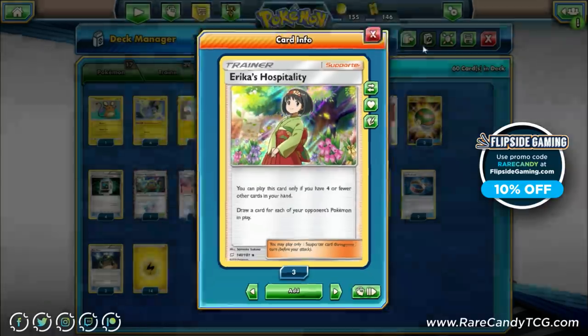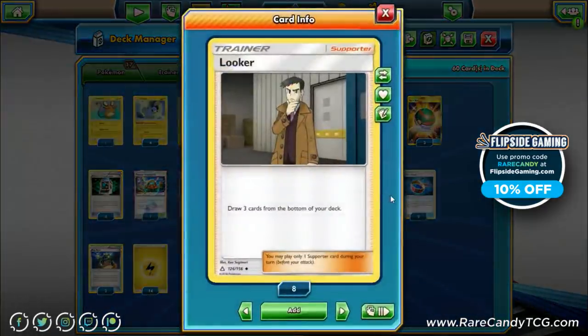We have four copies of Looker, which draws three from the bottom of our deck. The reason we play Looker over Hau is because we have Looker Whistle to search them out and thin our deck. After turn two, you usually want to search out your extra Nuzzle Pokémon and thin them out, so it's often hard to make good use of Lillie or even Erika on certain turns. Straight draw options like Looker are definitely going to be better here, alongside Cynthia.